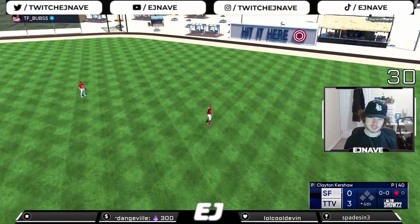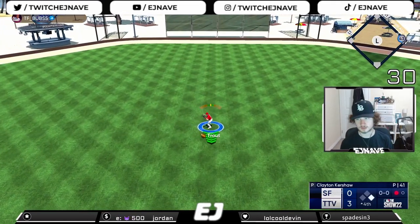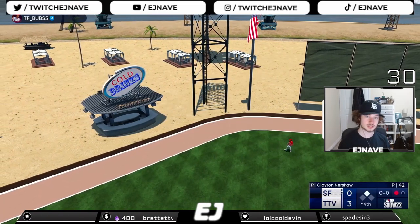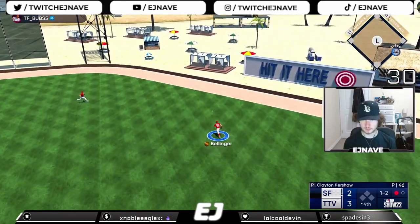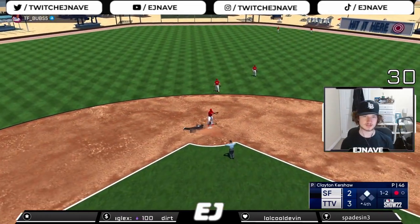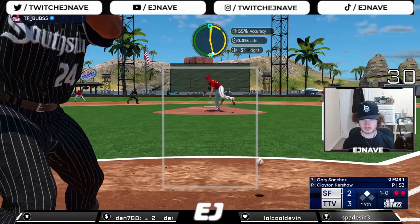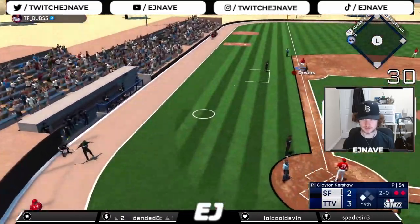Bellinger coming in on the fly ball, gets under it, makes the catch, one down. Ground ball - Seager not being able to make the play, it's gonna be a hit. Deep fly ball to left field - that ball is crushed and gone! Kershaw allows two runs in the top of the fourth inning immediately after I score three. It's a one-run game. Line drive to right field going all the way to the fence - Bellinger can't cut it off. Kershaw is kind of getting hit around.